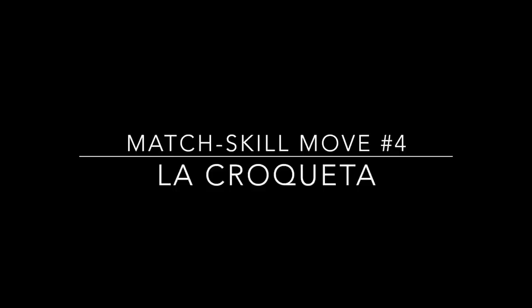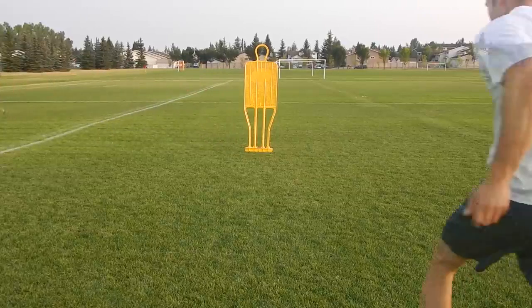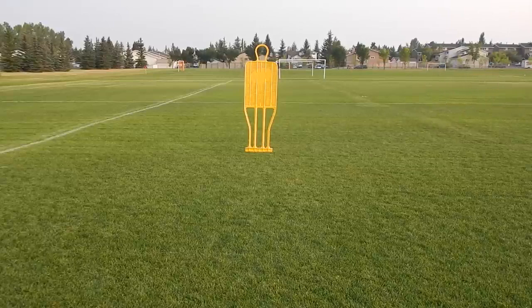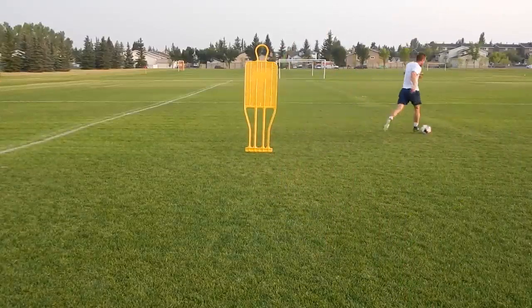Move number four is La Croqueta. This was made famous by Iniesta a few years ago, but you see players use it all the time. Basically it's a very quick touch from your left to right or right to left foot. You're trying to avoid the lunge of the defender's tackle — passing the ball as quickly as you can from one foot to the other.